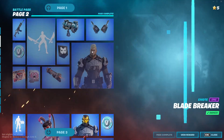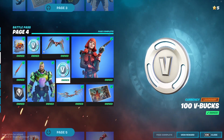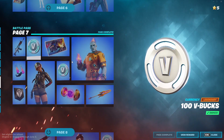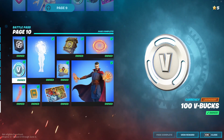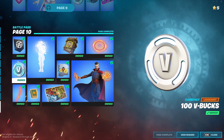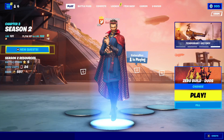In Power Pass Rewards, click on every single V-Bucks icon that there is — just click on every single V-Bucks icon like that. After you do that, click on the last feedback icon and click on 'View Rewards.' Then back out, and back out again.